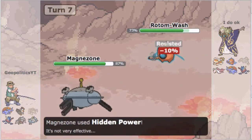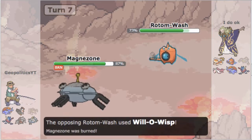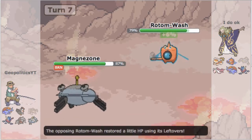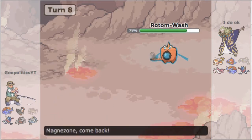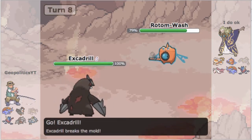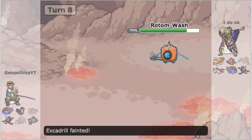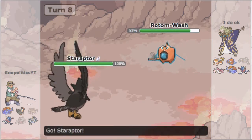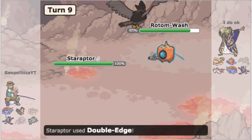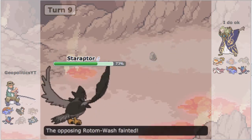Although I kind of do give a free switch by going for HP Fire again since I'm Choice-locked. He's going to miss a Hydro Pump, which is a bit unfortunate, and then he burns me on the second turn. I should have just gone ahead and sacked Magnezone, but Magnezone actually proved to be pivotal later in the match. I end up sacking Excadrill because I don't need to spin unless his Lando is surprise Choice Scarf with Stealth Rock.